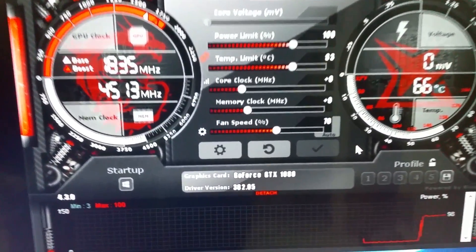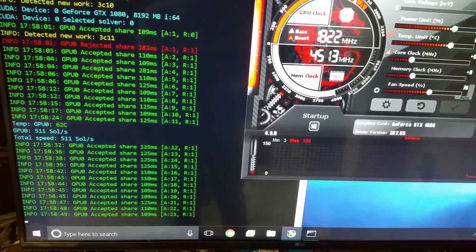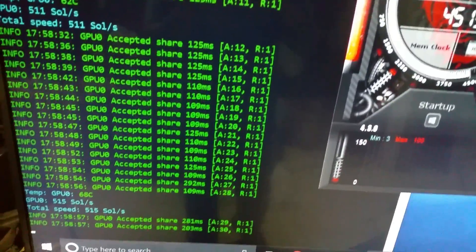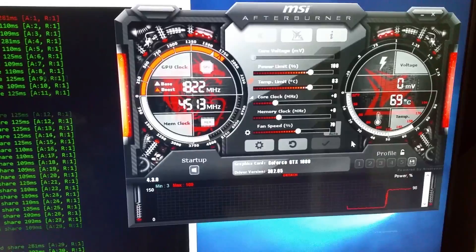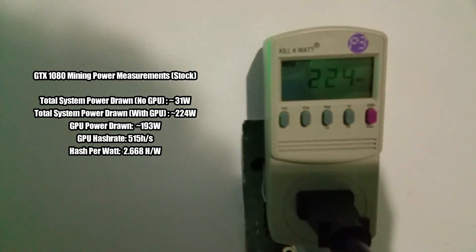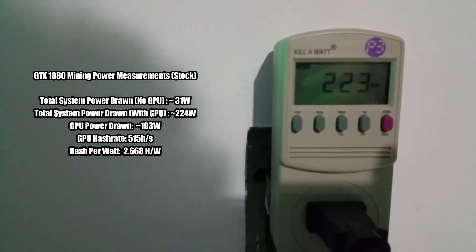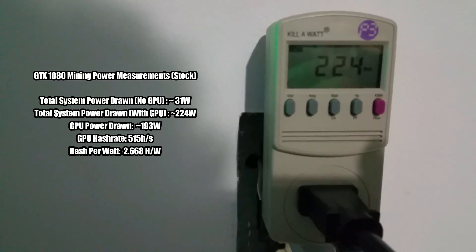I'm not going to change anything — the only thing I changed was the fan speed, set to 70% in order to try to keep the temperature below 70 Celsius. As you guys can see, it's hashing around 515 sol/s or so. Fans are at 70%, power limit at 100%, running basically stock, and this is how much it's drawing: 224 watts.